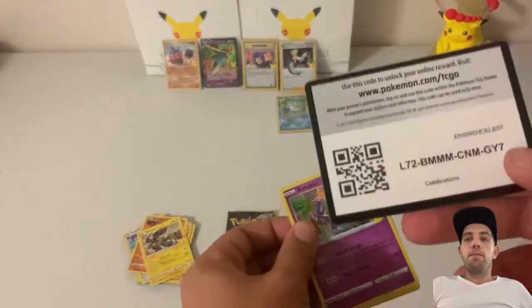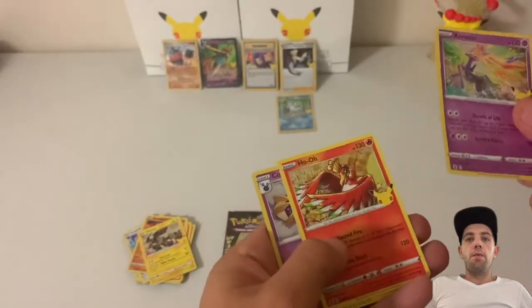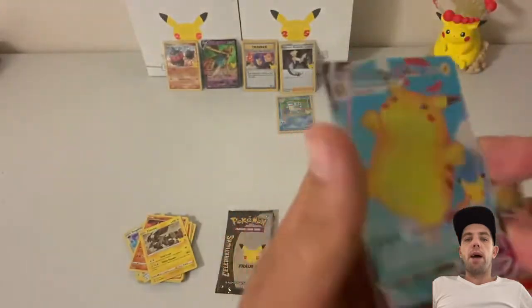Next pack: Xerneas, Ho-Oh, a Cosmoem, and a Surfing Pikachu VMAX. Nice.